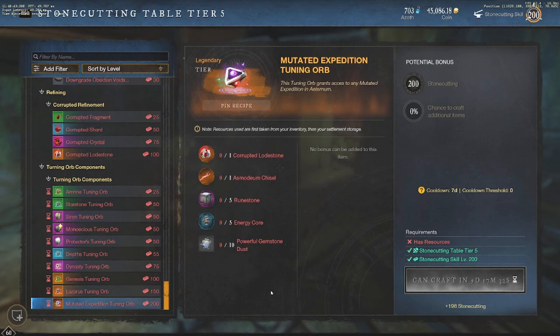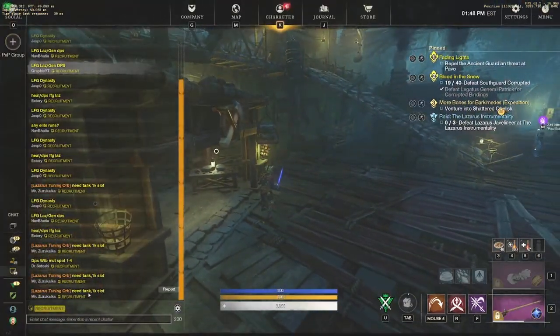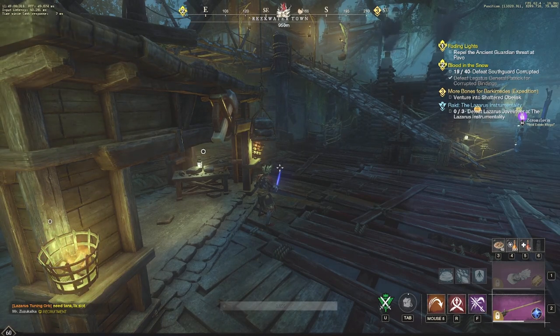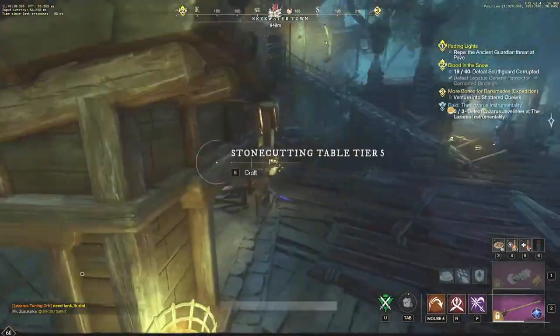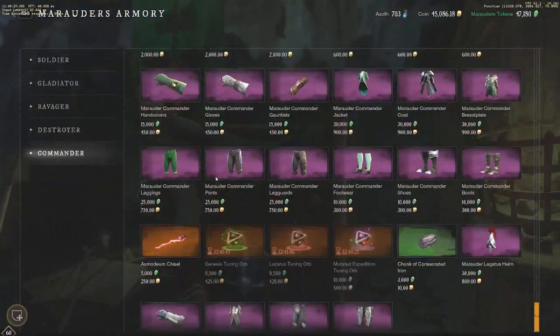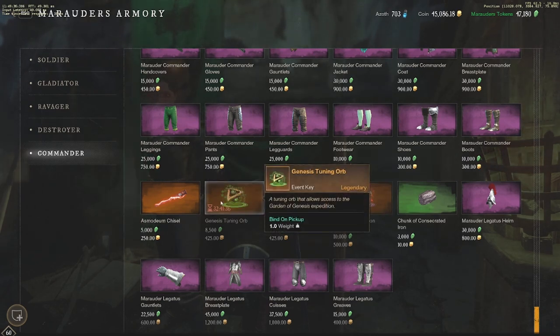You can see here — 'Lazarus Tuning Orb, need tank, 1K slot.' So that person is making 4K gold by posting their Lazarus Tuning Orb, and they get to run the orb as well, benefiting in multiple ways. That's another reason to always craft your Genesis, Lazarus, and Mutated Expedition Tuning Orbs every chance you get. Also in the faction rep shop, you have timers on your Tuning Orbs — buy those as soon as possible to reset the timer. These are only 425 gold, and you make about 4K gold allowing people to jump into your dungeon.